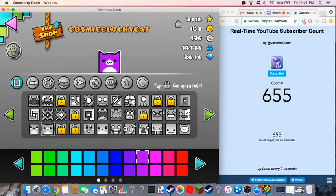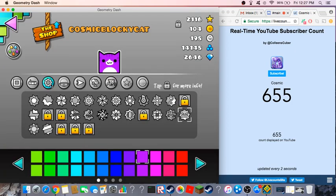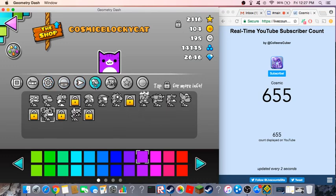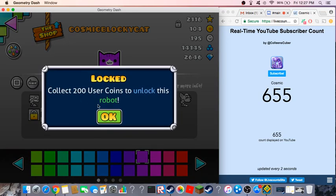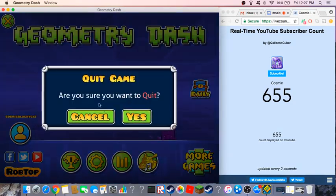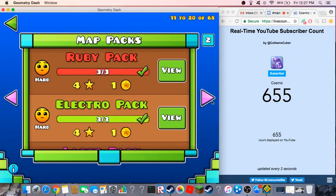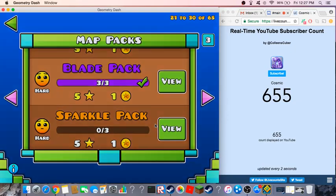As you read the title, you already know what we're going for. We're going for the 105 user coins ball. What if you can't read? I'm telling them right now. And then the 200 user coins robot. So to get 105 secret coins, you need to complete a map pack. So let's do that.